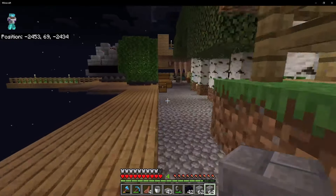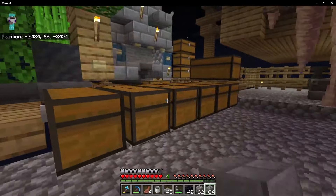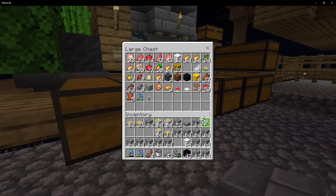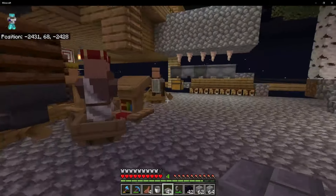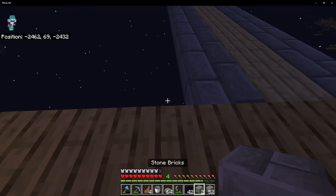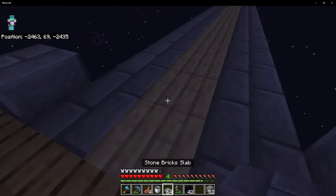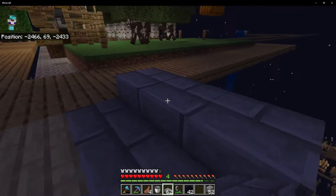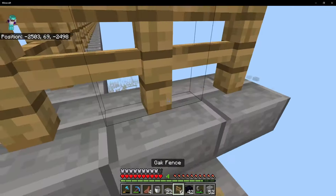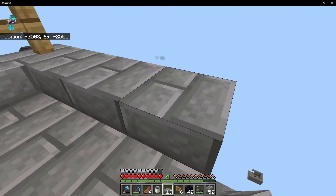Now we can go back and grab some scaffolding to get down to a better level. I think we're gonna use oak fences at least on our area because I've got lots of oak and it's just gonna be easier. We need some bamboo to make scaffolding. We'll take some slabs and place them - going around to make this nether portal safe before we move on.